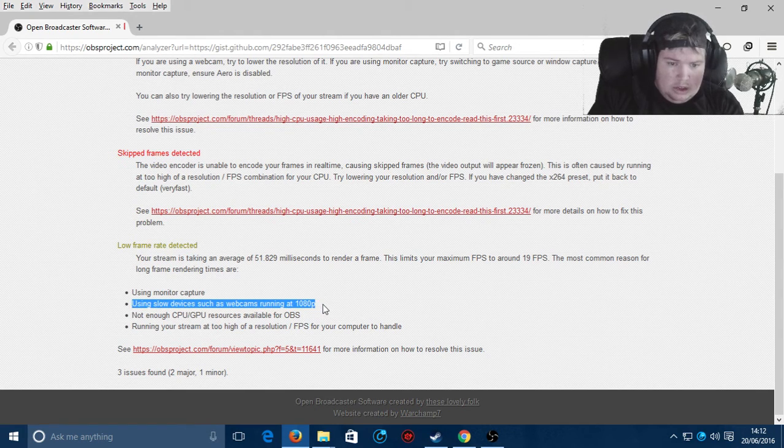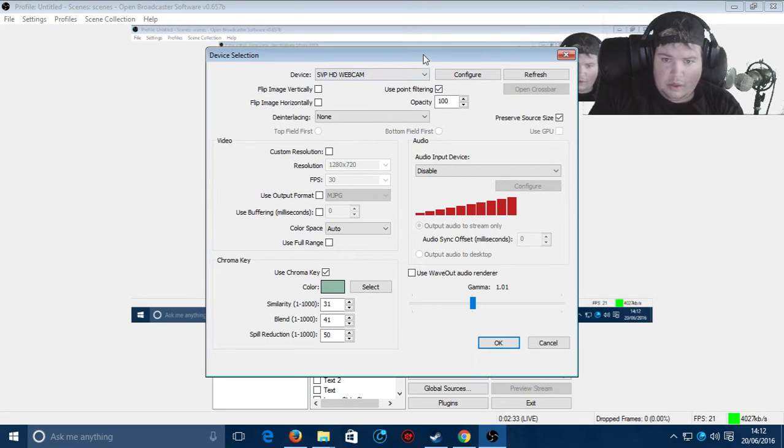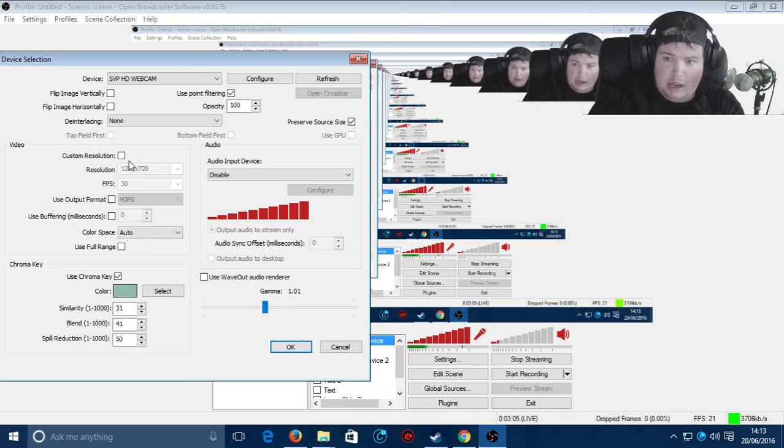First of all, I've done the webcam fix. Using slow devices such as webcams running at 1080p was one issue. To fix this, you right-click your webcam area in OBS and then go to properties. Over here is where you can edit your webcam settings. You enable custom resolution and set it to 10 or 30 fps — I normally stick it on 30 fps because it's smoother. The webcam was unticked before, which means it was running at 1920 by 1080p.